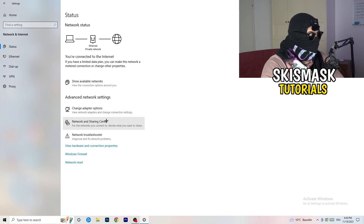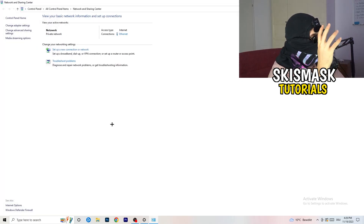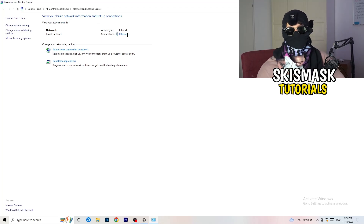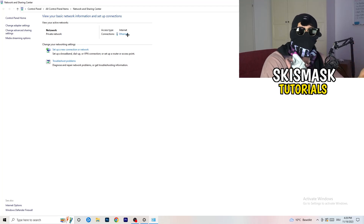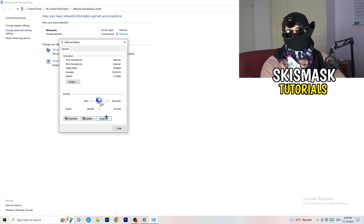Now go to 'Network and Sharing Center.' From there you can click 'Troubleshoot Problems' to have Windows find any network issues. You'll also see your active connection listed — click on it (it will be blue). A window pops up where you can click 'Diagnose' to diagnose your Wi-Fi or ethernet. If nothing is wrong there, click 'Properties.'